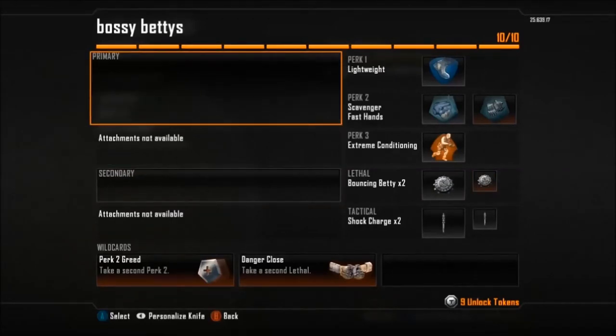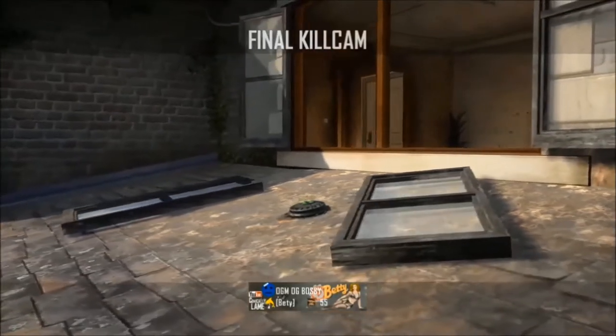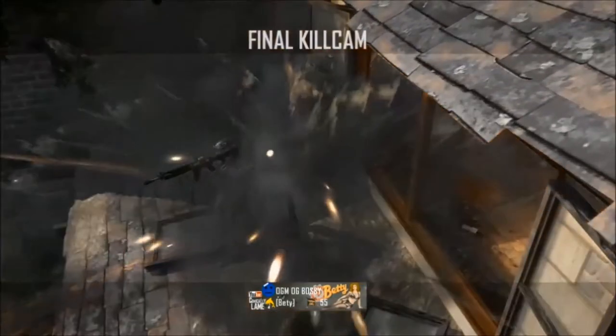The OG Bossy Bettys class has two setups. You're going to use the same class loadout, but once you get in the game, it's your call. One, you use no guns whatsoever — just your knife, Bettys, and shock charges, and killstreaks. And a second one, you're allowed to use the guns.